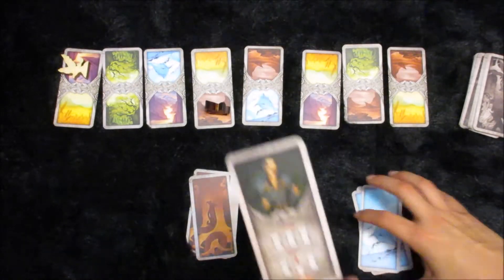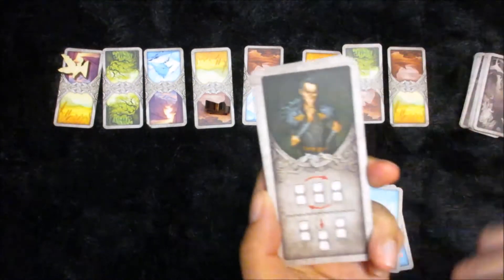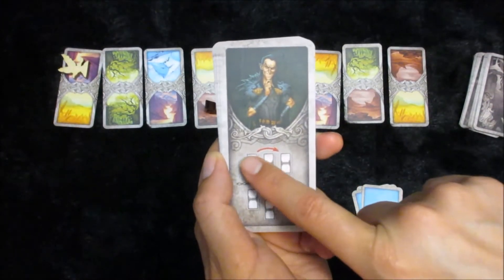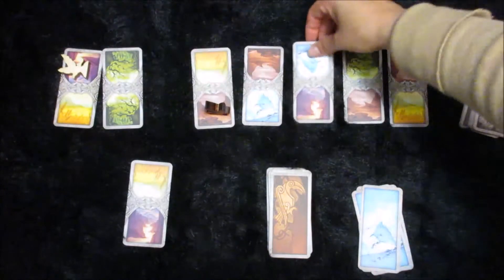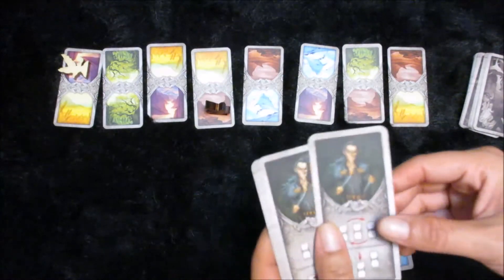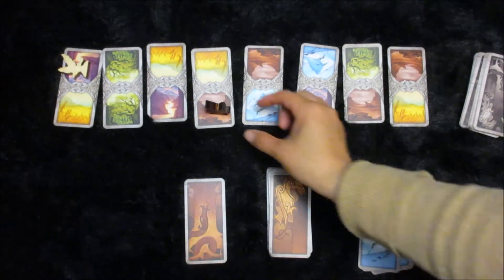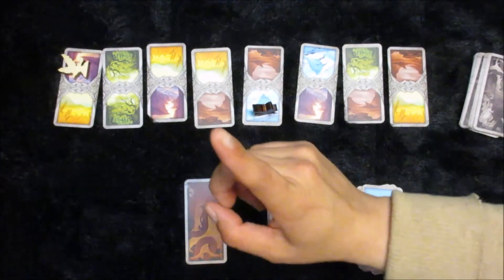You can also play Loki cards, which give you options for actions — you can do one or the other. For example, one Loki card lets you switch out any two land cards, moving them around any way you want, as long as there's no raven on the card you're moving. Another thing you can do with a Loki card is move a raven either forward or backward — you might move yourself forward or move your opponent backward — but you can only move one space.